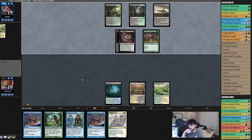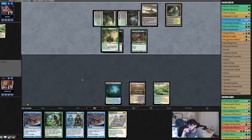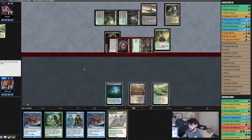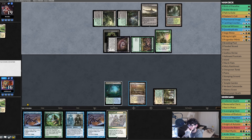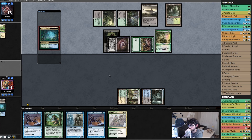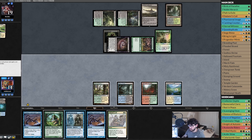Defender, Wall of Roots — okay, sure. Opponent going to swing in for two, yep. End step, let's crack all these Windswept Heaths. Some green, white, black, blue. Oh, I misplayed — oh well. We're going to just pass the turn. End of turn, Eldrami's Call, get a Rhino.